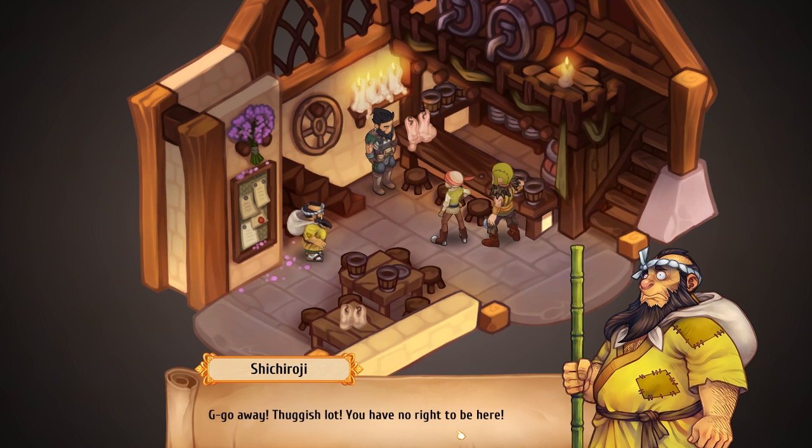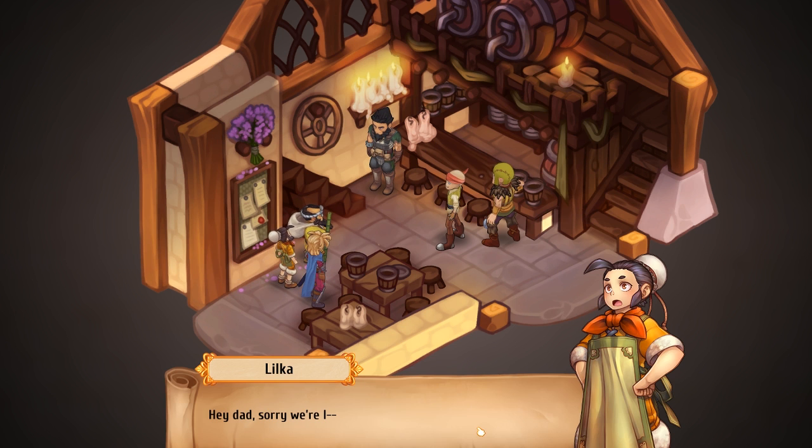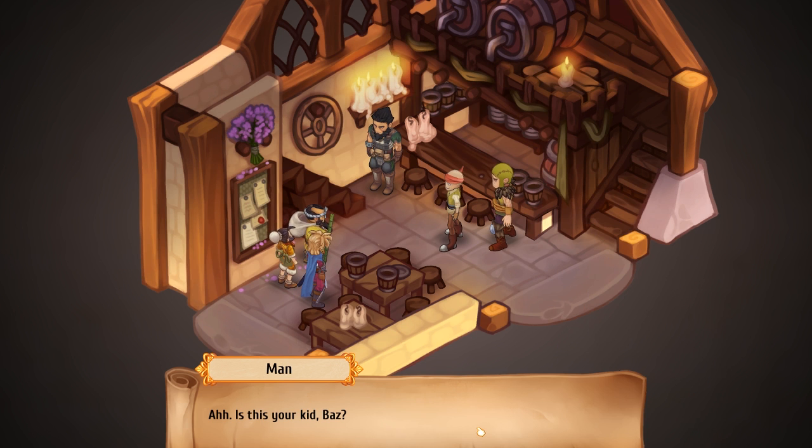Go away, thuggish lot — you have no right to be here. Oh, I swear, if I were fitter and younger. You did what, dwarf? Hug my knees. Sorry — hug. Hug my knees. Hey, Dad. Sorry. Dad. Oh, for the love of — what the hell? Is this your kid, Baz? And who are you? Another orphan in Baz's little menagerie.